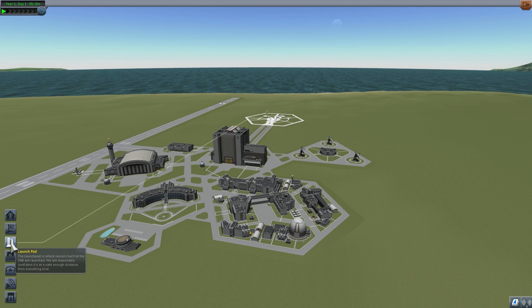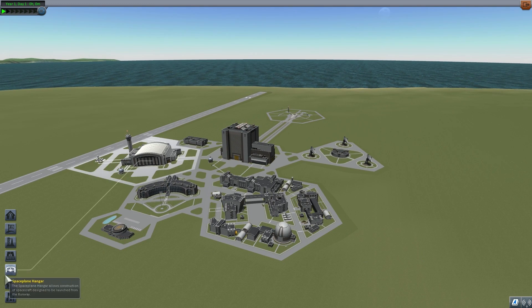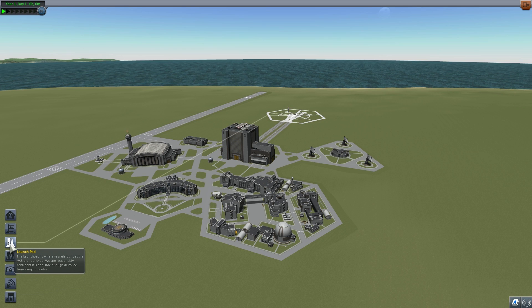A lot of the other features are right here in Kerbal Space Center. For example, we now have icons for each of the buildings, so you don't have to look through them. Especially if you're a new player, you may not know about certain buildings, but right here you can just click on them and go directly into that building.